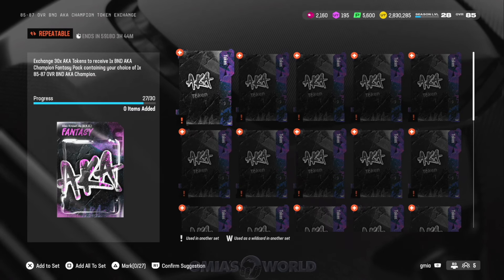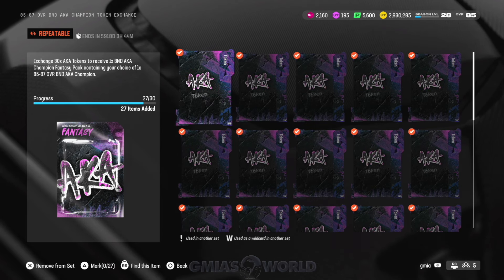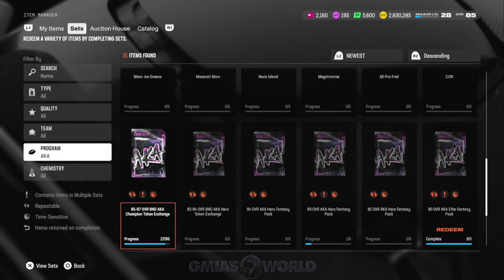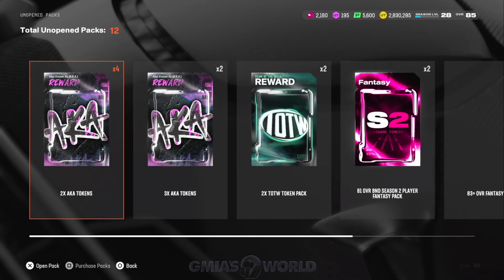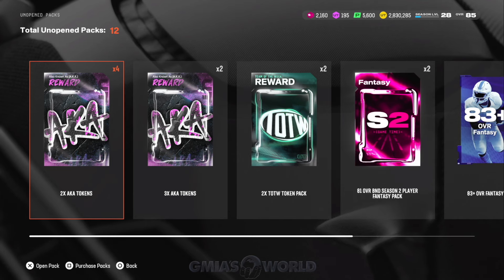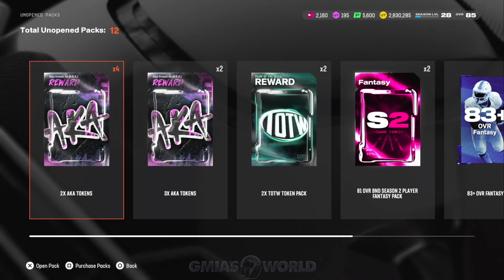You probably think — yo G, you got 27 there, you don't even have 30. So let me show you something. What I usually do is I hold the packs with the AKA tokens in them and keep them in my unopened packs because I don't want to accidentally complete the set. You can see right here — I have eight right there. I got four of those packs, so four times two is eight. I got two times three — that's six. Eight and six is 14. So I have more than the three that are needed.